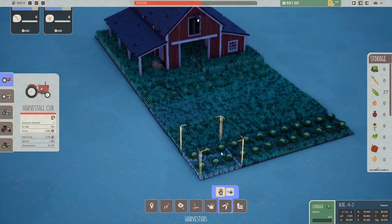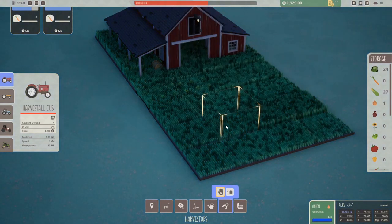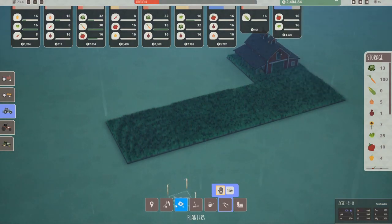Market orders sell automatically when harvested crops are available. The amount of cash earned is dependent on the crop's value and how quickly the order was fulfilled. As market orders age, the order value will gradually decrease until time has expired.